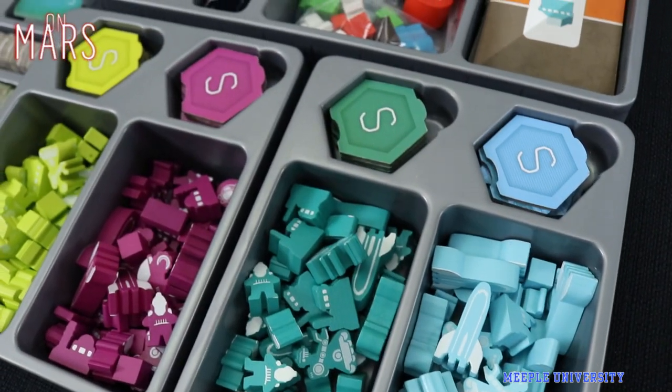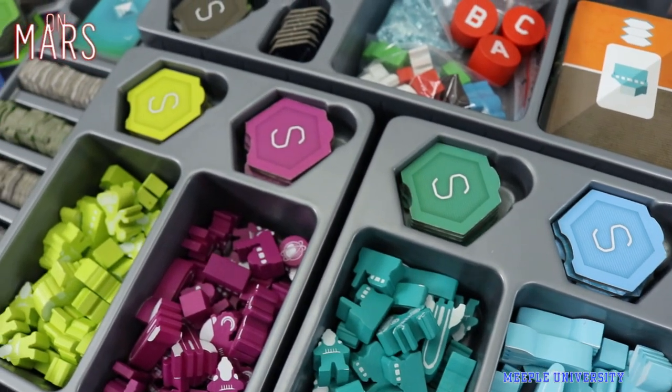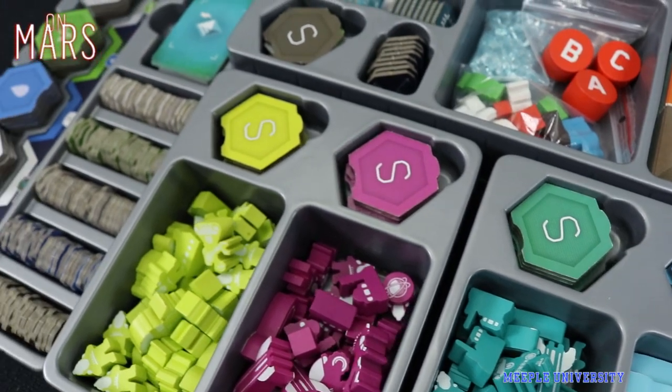The game is icon-heavy, and the components are out of this world — double-layered boards, wooden tokens, thick tiles, game trays, and the eye-pleasing art by Ian O'Toole.